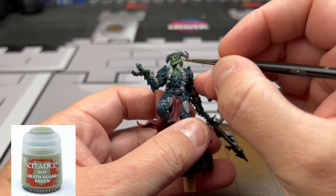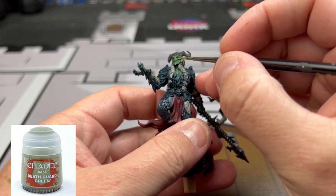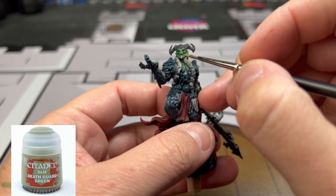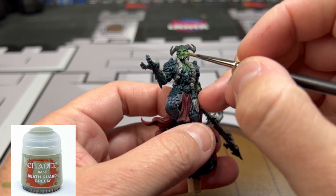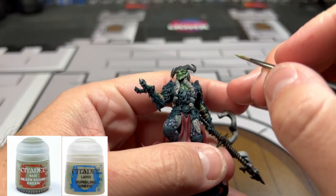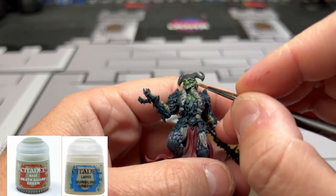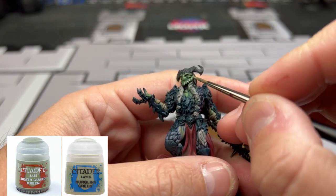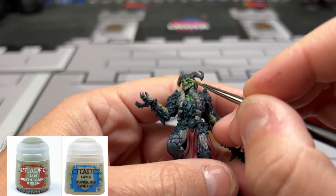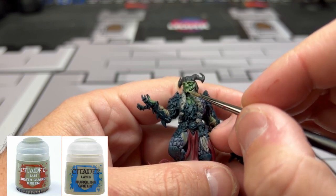We're going to start the highlights with some Death Guard Green, going over the green areas and focusing on the face — the beard, the nose, the eyebrows, and the cheekbones — as well as the hands and arms. We're then going to do a 50-50 mix of Nurgling Green and Death Guard Green and go over the same exact areas with a slightly smaller surface area, bringing up those highlights in the face and green skin. We also want to do this on the legs — the right leg is exposed and this color will give it a nice bright look mixed with that purple transitional skin.